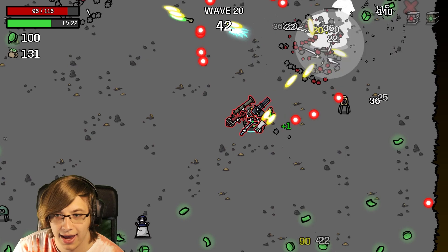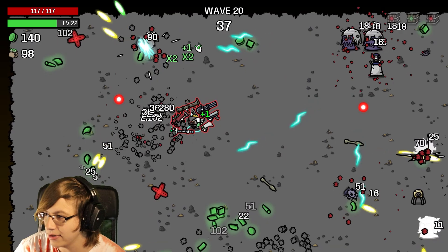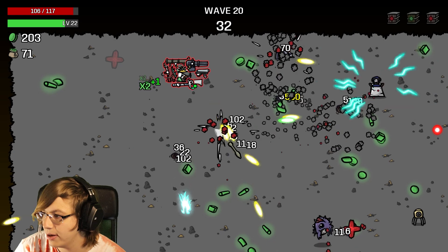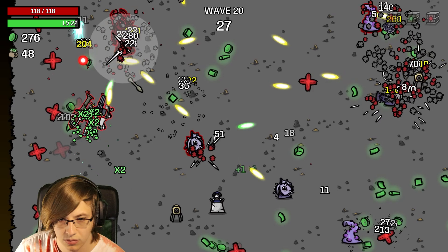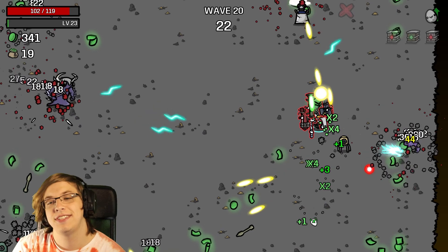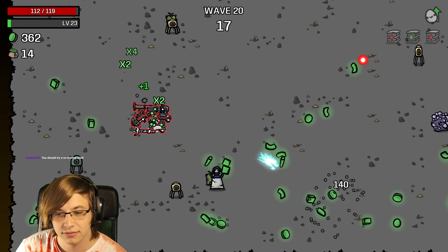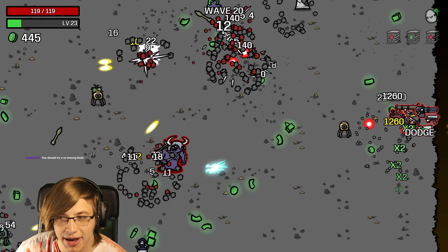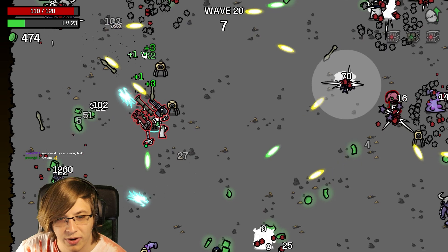We're going endless! The second Ricochet really made this crazy. A no-moving build - well, we are going to try that in the future. I think there's a character like the Commander or something that we haven't beaten on danger five yet, so we're going to have to do a no-movement build.